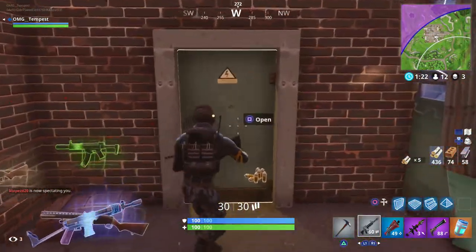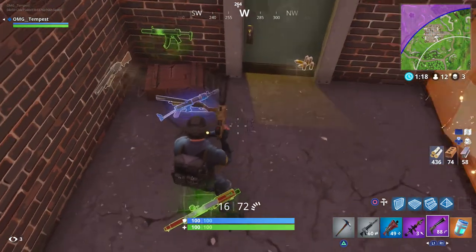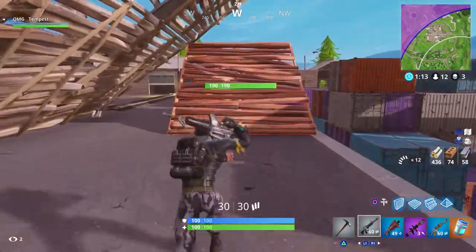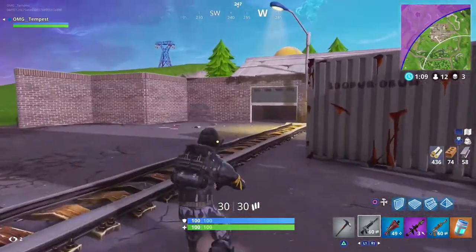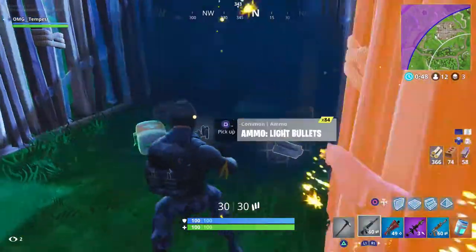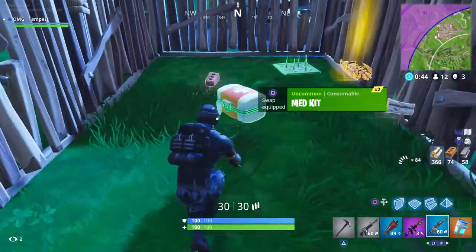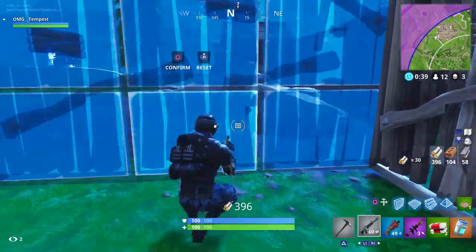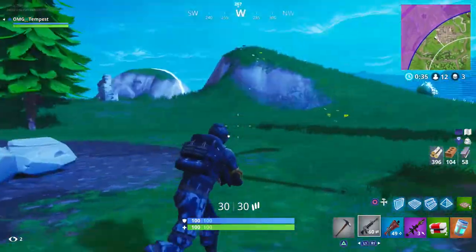Let me get some of his weapons — he has a blue burst, but I'm not going to use it because I have a common assault rifle. I move up the stairs and see a drop — I got a medkit, something I may need later. I don't really like using the light machine gun, I feel like it's not as good as I thought, so I moved out.